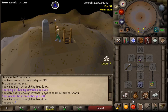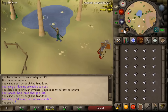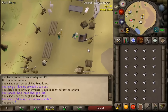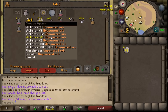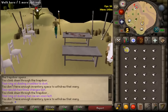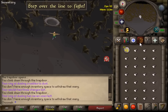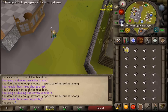From here we teleport to clan wars and run west towards the bank — you can either do this here or at Edgeville, it's completely up to you. You want to grab 81 cosmic runes again and your unpowered orbs. What you want to do is run into the free-for-all portal, and when you're in there just teleport out back to Edgeville. As you can see, this resets our run energy and may also reset your prayer.